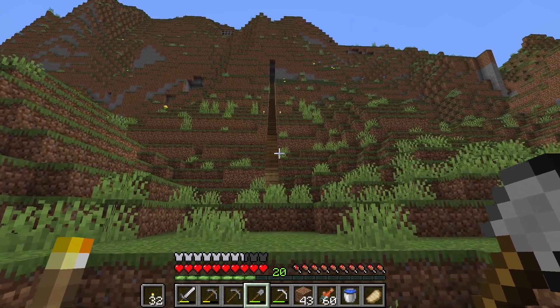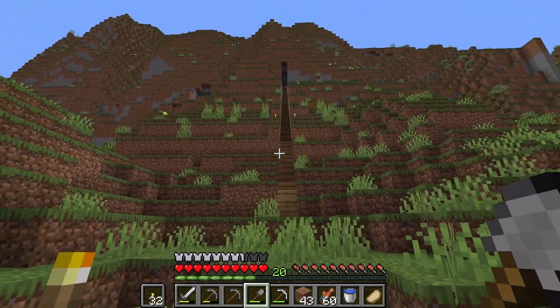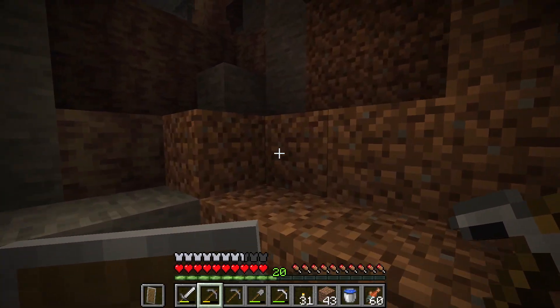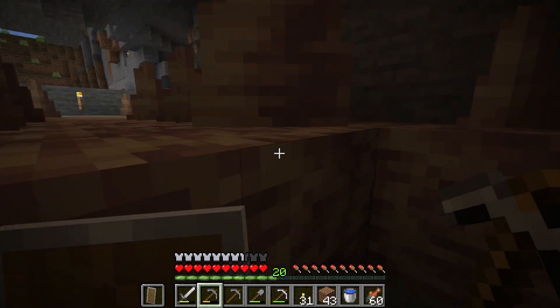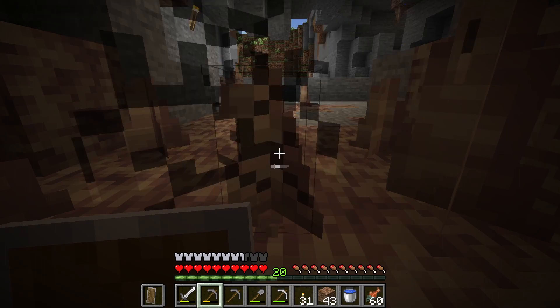Maybe we'll do that today so it looks really cool — maybe we'll use some copper, that'd be neat. You can see the window up there. All right, here we are — this appears to be a drip stone cave. I want that — get out of here.